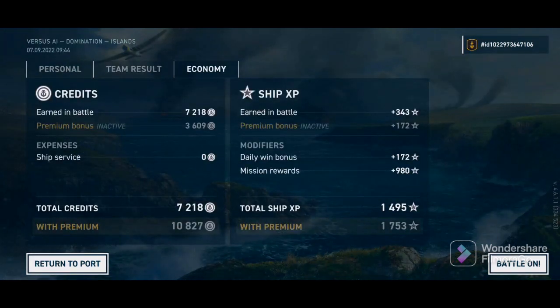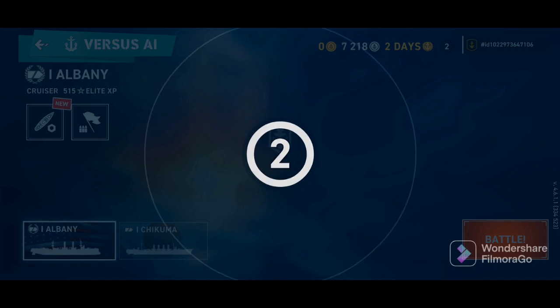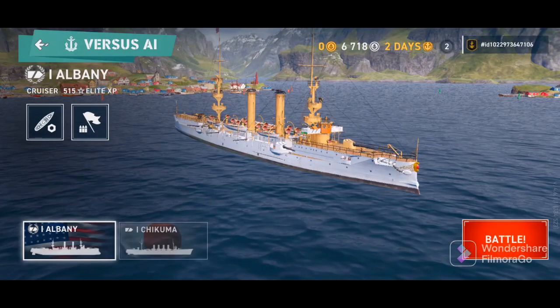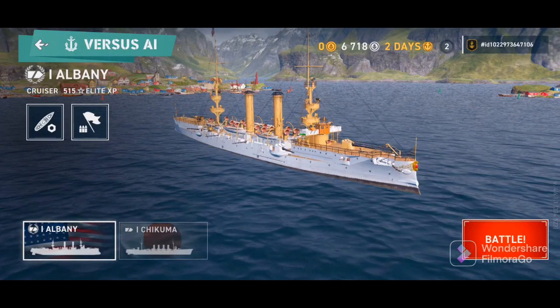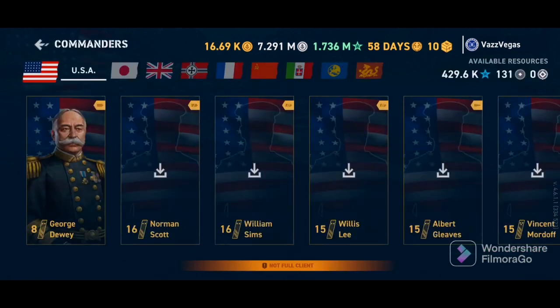Alright, so let's put a pin in the argument for a second and talk about what's happening on the screen now. We finished up our Albany match, we leveled up, looked at all the results screens and all that good stuff. Finally I was able to back out — you see that in the top left corner, Versus AI, there was a back button. I went to the settings screen and I linked my accounts. I only had to log in eight times for it to sync.